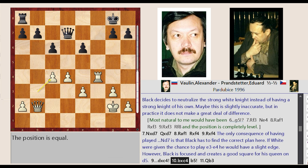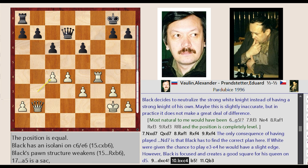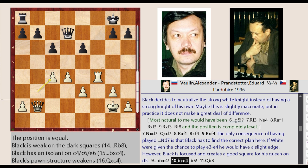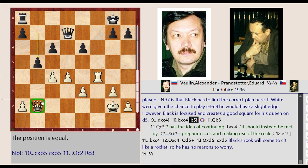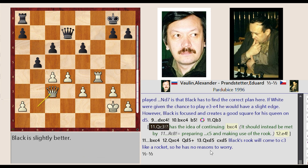If white were given the chance to play E3 to E4 he would have a slight edge. However, black is focused and creates a good square for his queen on D5: D5 captures C4, B3 captures C4, B7 to B5. Queen B2 to C3 has the idea of continuing.